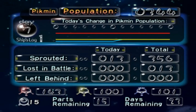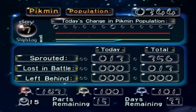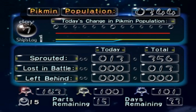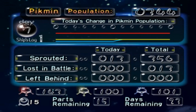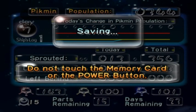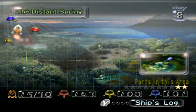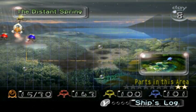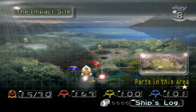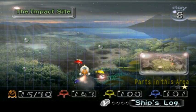So we sprouted 13 Pikmin altogether, all of them blues. I just noticed — we have 100 yellow Pikmin and 101 blue Pikmin. Exactly a one Pikmin difference between the two types. That's pretty funny. We have 15 ship parts — exactly half of our required total. But believe it or not, we won't be going back to the Distant Spring in the next video. Instead, we are going to head back to the Impact Site, because now that we have blues on our side, we can get the other ship part there.